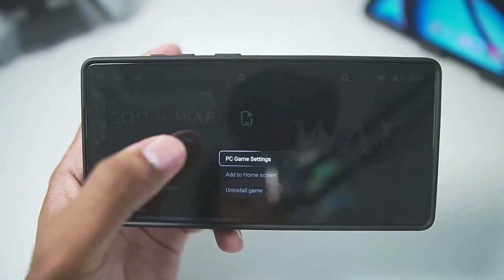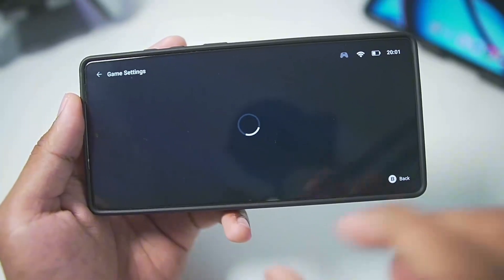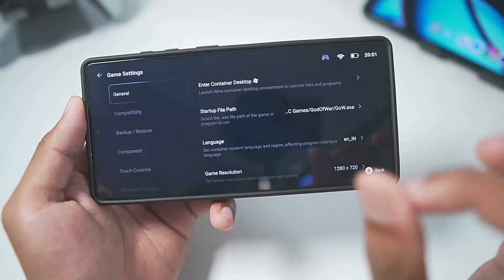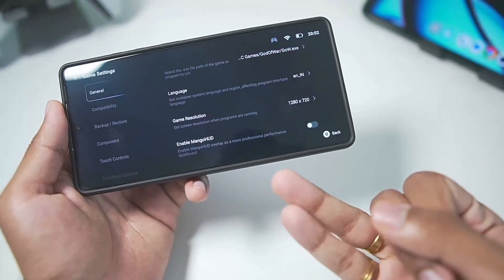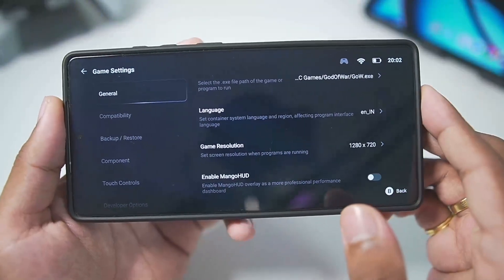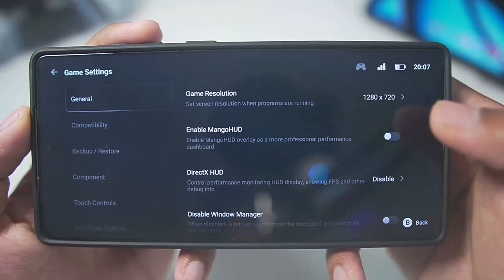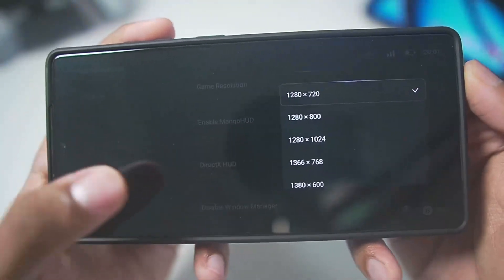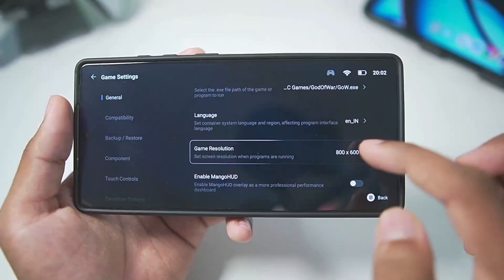I have selected God of War 2018 PC game. I'll go to the PC game settings and let's wait a few seconds. This graphics driver will work on unsupported Snapdragon processor Android devices — 8 Gen 3, 8 Gen 2, as well as Snapdragon 8 Elite, and even some other unsupported Snapdragon processors like 8 Elite Gen 5 in the future. In screen resolution we'll go with the default 1280x720p, and in terms of game resolution, set it to the lowest possible.